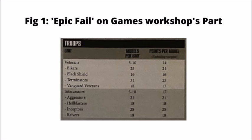So with that being said, veterans are 14 points per model, the bikers remain 21 points, though interestingly their twin bolt guns have dropped by 2 points, so bikers are even more viable than before. Black shields remain the same. Terminators have seen a very nice points drop — at 23 points base, a terminator with a power fist and storm bolter will set you back just 34 points. Not bad at all, particularly when that storm bolter is putting out special issue ammunition shots.